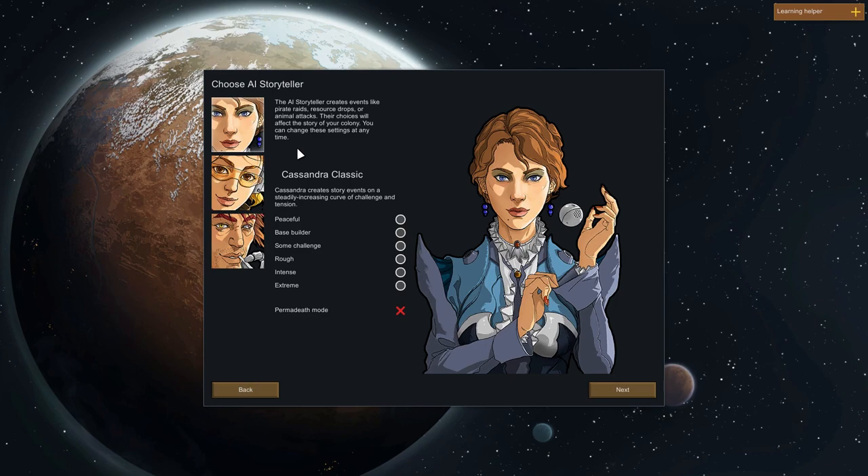The difficulty down here — I'm going to select Some Challenge, as it says, for players on their first game or casual players who still want a challenge. I have played this game before but I'm not really that good at it, so I think this is the right one for me. I'm choosing Cassandra Classic because I like the sound of a steadily increasing curve of challenge. Permadeath mode gives you one save file and you can only save when quitting — you cannot reload to fix mistakes, and when the colony dies, that's it. I'm definitely not taking that.